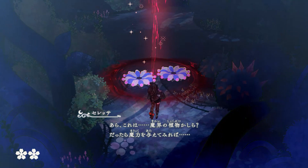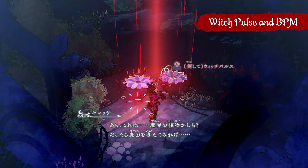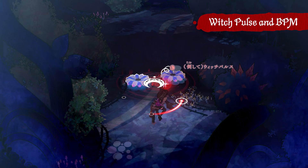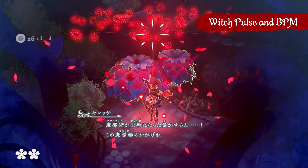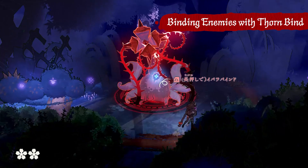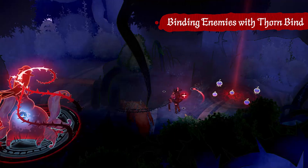Here we have another infernal plant you can use Witch Pulse on. One interesting thing about Witch Pulse is that it actually uses the BPM of the music playing as the basis for the correct timing to input. So even if you have the same object, the timing you press the button will be different based on the currently playing BPM. Right now we have this kind of spooky slow BPM, which is why it turns out like this. It works well with the tutorial too, because the player is not really used to the controls yet. The player had one chance to use Thornbind back at Morgana's house, but I wanted to have them try it again here before they had to use it right in the thick of battle. And this is of course a much more dangerous looking enemy than the little shrub back at Morgana's house.